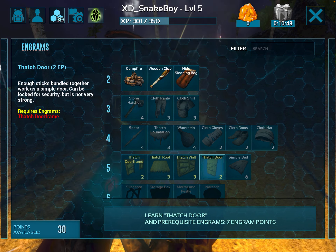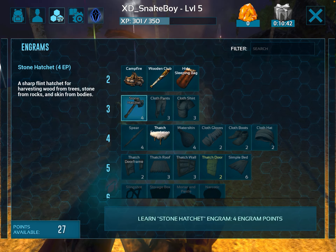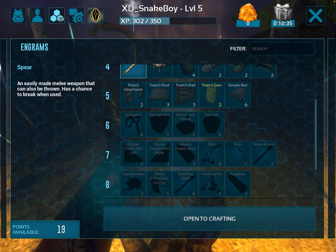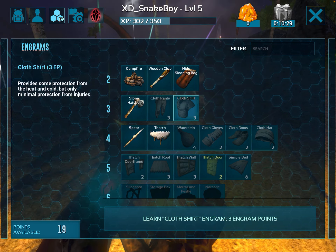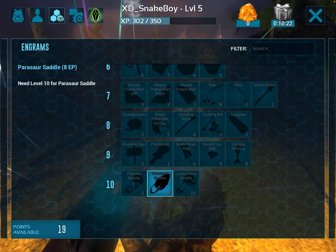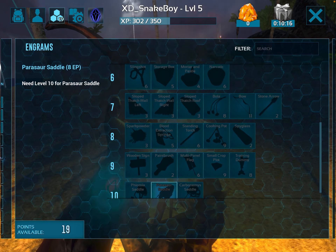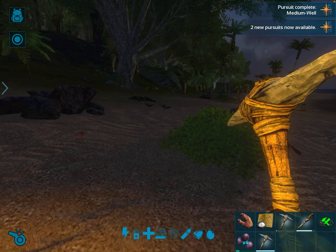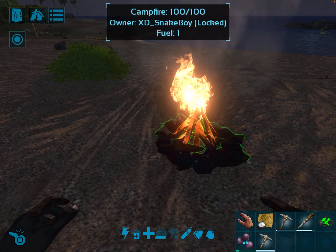Thatched doorframe — new foundation, definitely need a stone hatchet. Spear definitely. I don't know, we'll save our engram points for a sec. I want to get a parasaur saddle — that is the ideal thing. And we also need a bola at level 7. Oh whoa, it's morning! Now we can turn off the campfire and get the meat.